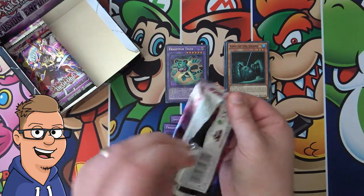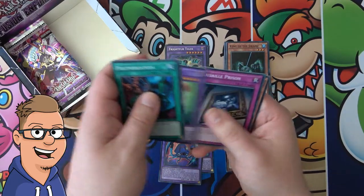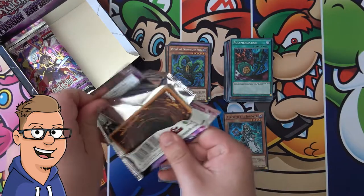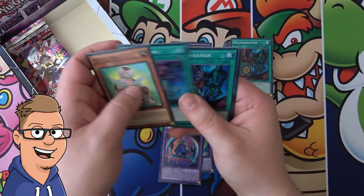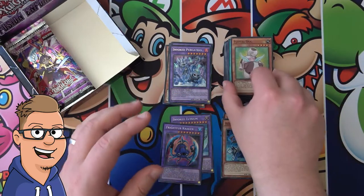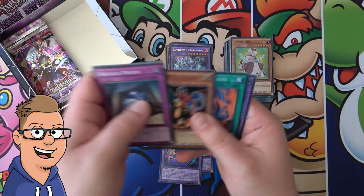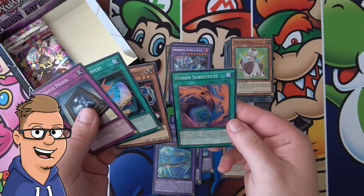It's nice that it's pretty easy to get staples in fusions and you can just buy it from this one. The hydra that I will not try to pronounce at all. Let's see — going down. Invoked Purgatrio. That card might not be worth that much after all.